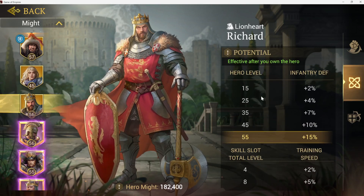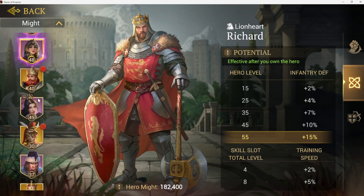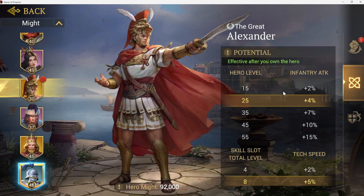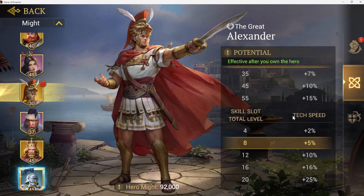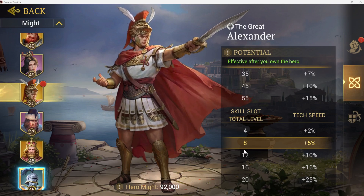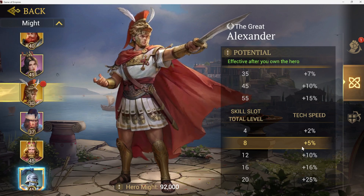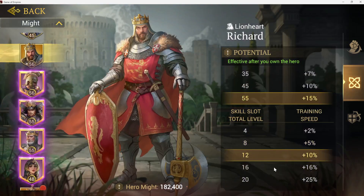Based on your hero level, you'll get different bonuses. With Richard it's infantry defense, and with Alexander it's infantry attack. Both of them are useful for different ways in how you level them up. Also tech speed — based on the skill slots, as you're leveling those up to level 5 each, all the way up to 20 if you have all four at level 5, it's going to give you a bonus on the side for what you're able to do.